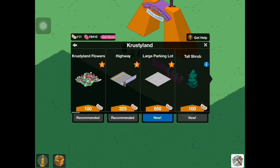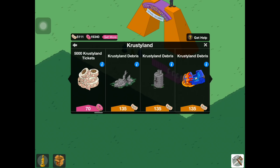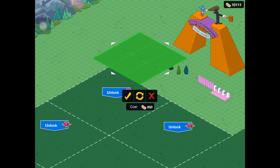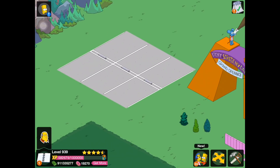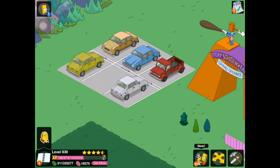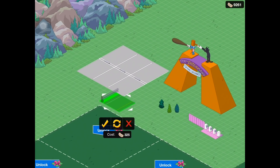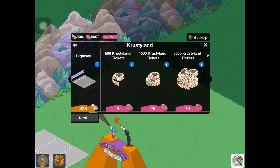Somewhere over here — oh yeah, large parking lot. There it is. We need to buy some tickets, so we'll buy some over here. Now we have a parking lot placed down right here. Obviously this parking lot will look really good anywhere, not just Krustyland. When you click on it, it'll toggle different cars — it just has three different toggles. We've got the convertible and the sedan, a bunch of different cars and a truck. We also have these highway pieces, which will probably look really cool in other places as well, although they don't have a turning piece, which is kind of a letdown.